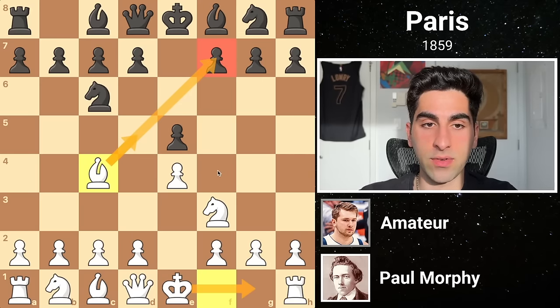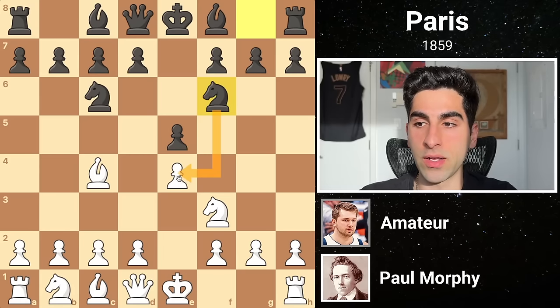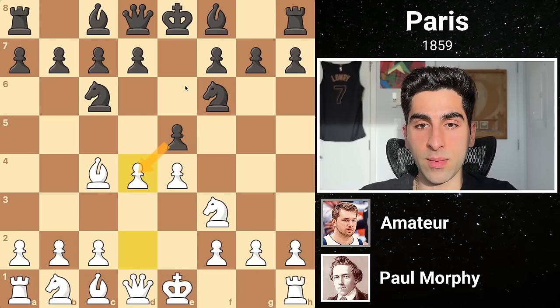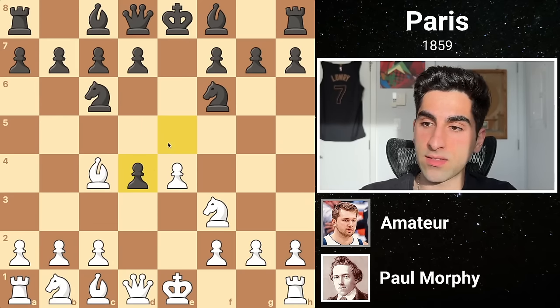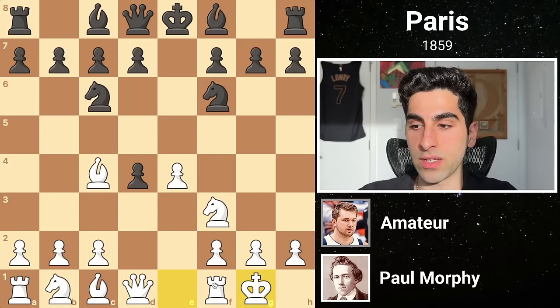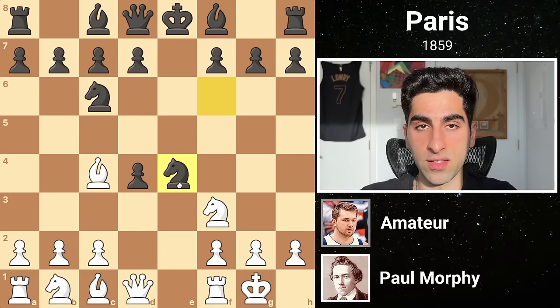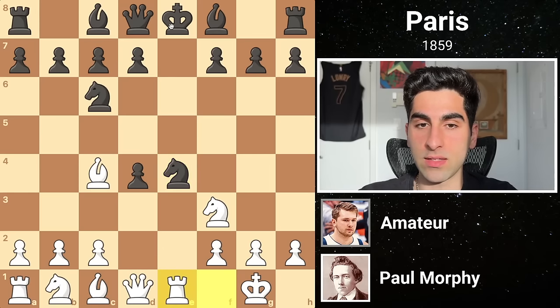In response, Black develops his knight attacking White's pawn, and White ignores this, lunging in the center with d4, offering another pawn in an attempt to open the center and build up a rapid attack. Black takes the free pawn, and White castles, bringing his rook one step closer to the action. After Black greedily grabs the second pawn with his knight, White plays rook e1, pinning it to the king.